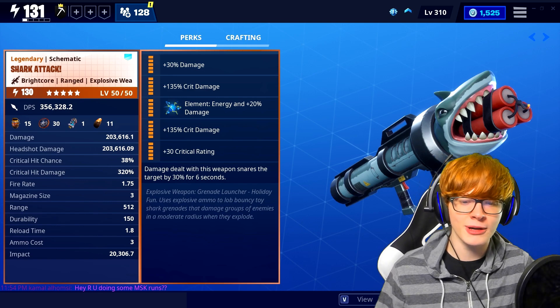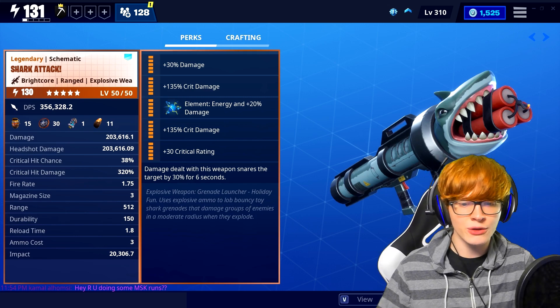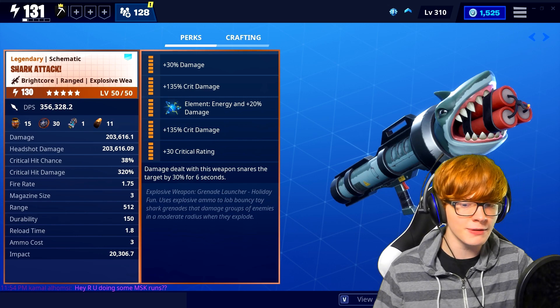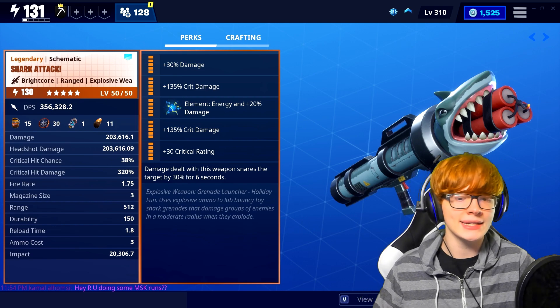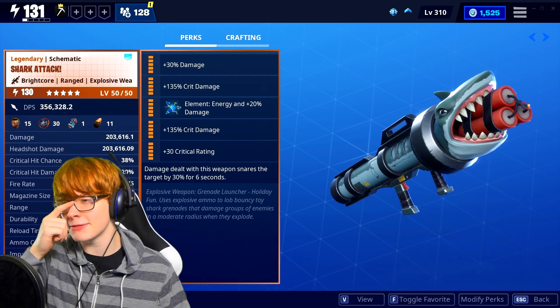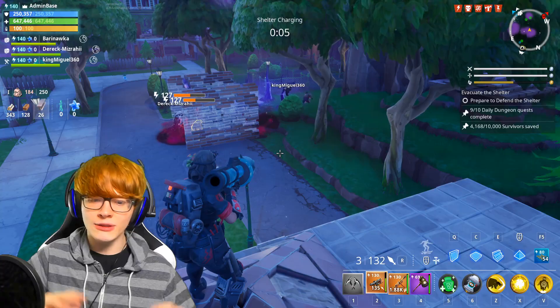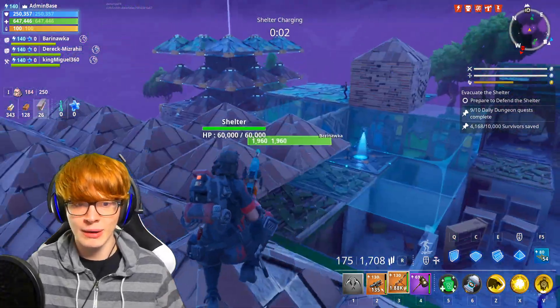The fire rate doesn't really matter because weapons like these don't have a fire rate since you only shoot once and then reload. The range is 512, the durability is 150, the reload time is 1.8, and the impact is actually a really good 20,000 — which is only 5,000 behind the Santa's Little Helper. So those are the perks and stats we went with on this weapon.